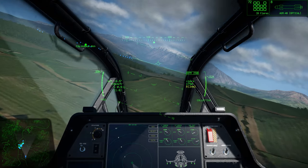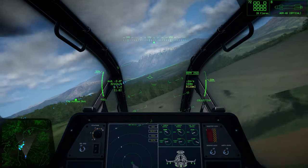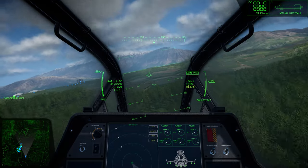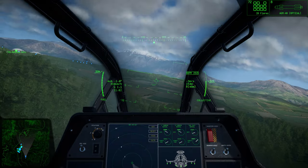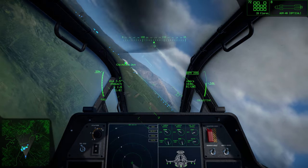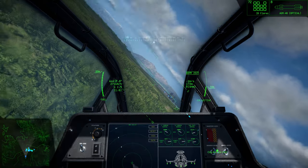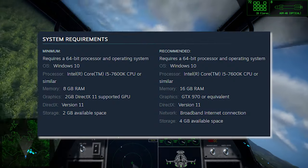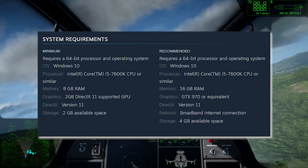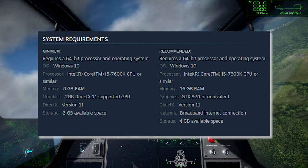Nuclear Option utilises the Unity engine to very good effect, meaning its graphics are by no means absolutely bleeding edge but they do more than do the job required of them — displaying viewing distances and action upwards of 20 to 50km away on occasions — with the whole thing kicking along at a cracking pace. It should continue to do so on most machines, with the recommended spec on Steam calling for just an Intel Core i5, 16GB of RAM and an Nvidia GTX 970 or equivalent.